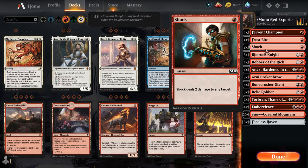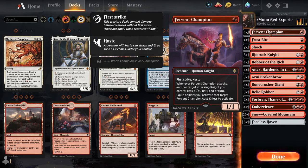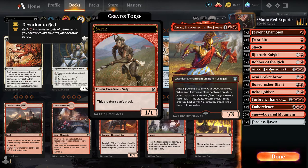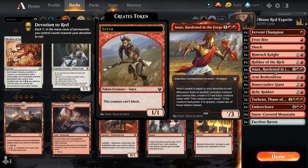Then I'll put out both Fervent Champions and hit for four. That forces them to respond to the Fervent Champions or else I'm hitting for two and two next turn, plus whatever else I throw out. If I have a Rimrock Knight, I can put a plus two on one of those Fervent Champions — hitting for four and two, which is six total. If they block, I'm doing first strike with four, which will kill almost anything on the board. Hardened Forged is a required card if you're using Ember Cleave because the double strike can be devastating.